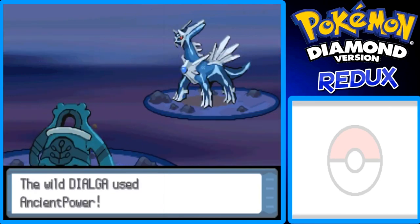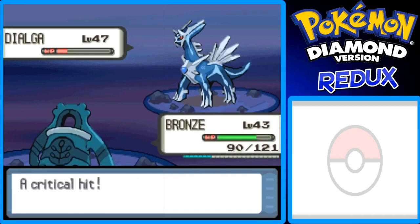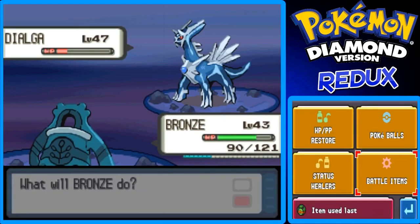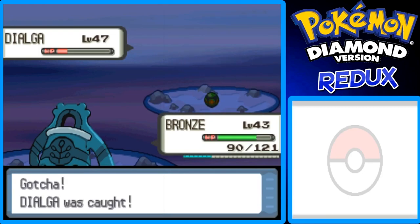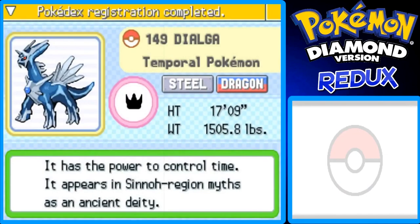Ancient Power — Bronzong should tank that. It's not super effective, just neutral. I have one more Dusk Ball after this one so basically just one left. I wanted it to shake at least once... one, two, three — yeah, there we go! It's not easy to catch Dialga in a Dusk Ball at night time... I mean, it's just so easy. What the heck, make it a little bit more challenging honestly.